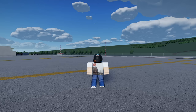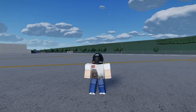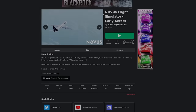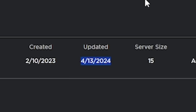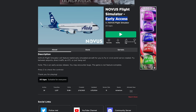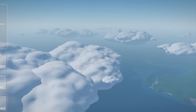Hey guys, welcome back to a video. Today we're playing a new flight simulator — it's so new that it came out today, or yesterday. We're trying out the new Novice Flight Simulator. It's pretty new, it's an alpha too so it might not be great, but let's find out. We got a little menu here with some music.